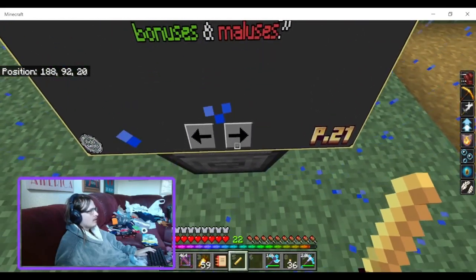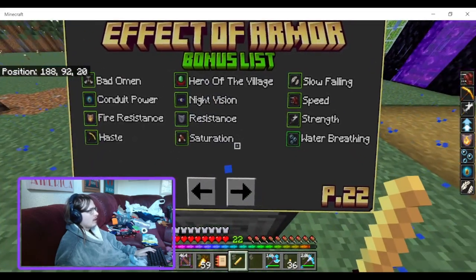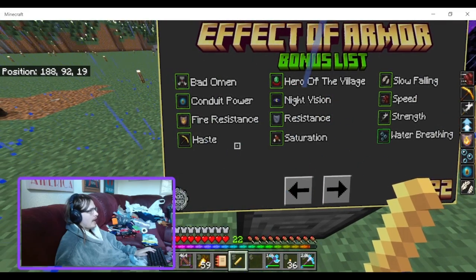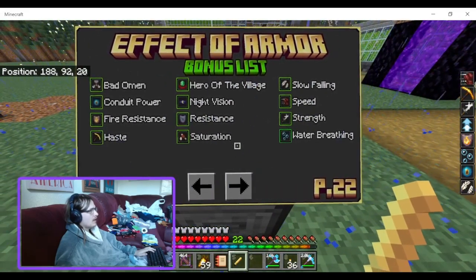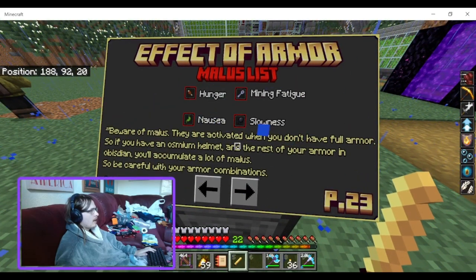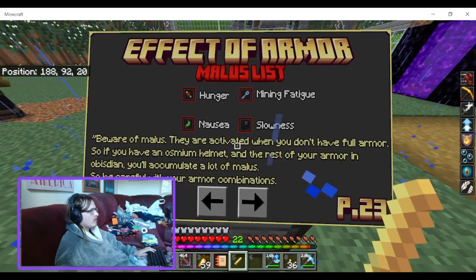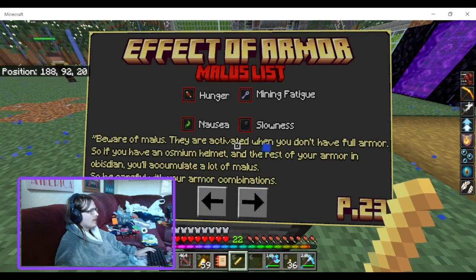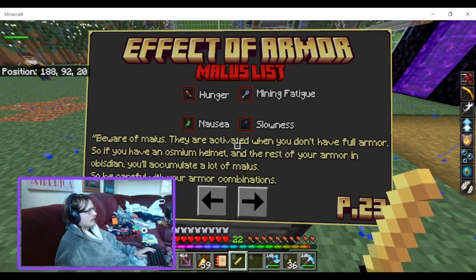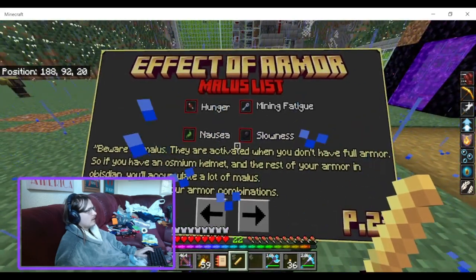Armor gives you powerful effects. The armor bonuses include: bad omen, conduit power, high resistance, haste, hero of the village, night vision, resistance, saturation, speed, strength, and water breathing. Beware of malus effects — they are active when you don't have a full matching armor set. So if you have an osmium helmet and the rest is obsidian, you'll accumulate negative effects. That's not cool — why would you add that? If you want to wear mixed armor, you get mining fatigue, slowness, nausea, and hunger.